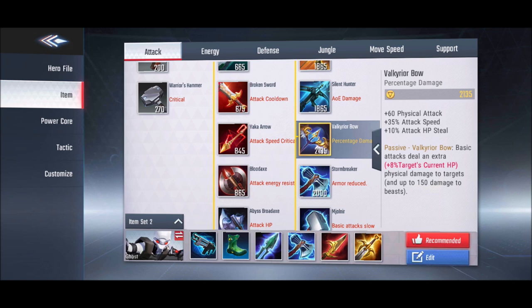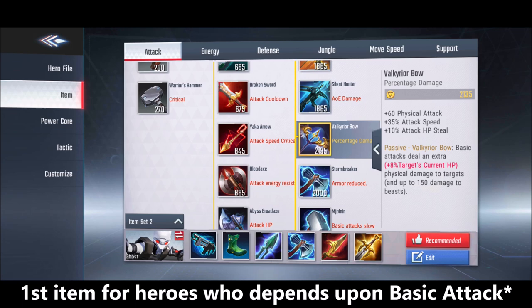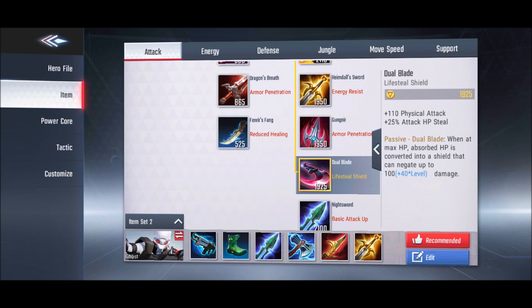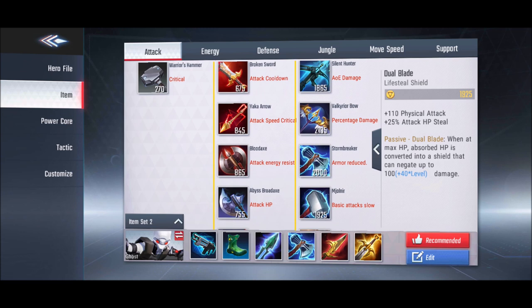Valkyrie Bow provides both attack speed and lifesteal, and is typically the first item to purchase for marksmen and attack-speed-dependent heroes. Dual Blade also provides lifesteal, with the added bonus that when you are at max HP, excess lifesteal converts into a shield worth 100 plus 40 per level — helpful for heroes who need both shield and lifesteal.